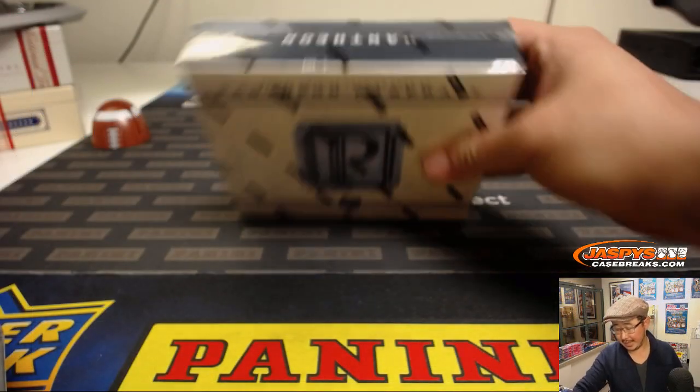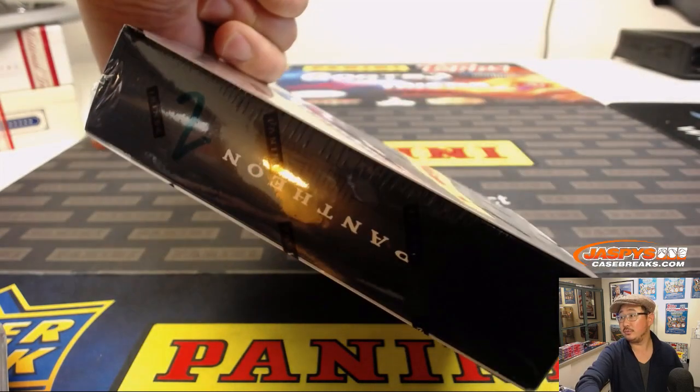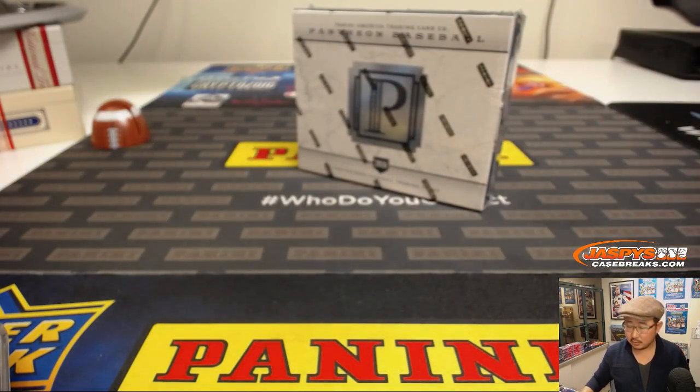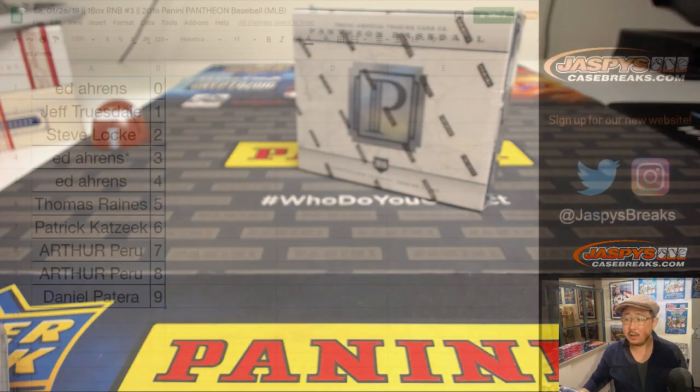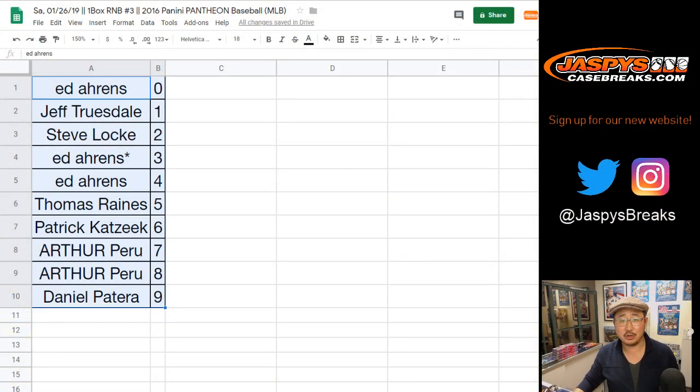There's the last box right here, box number two. We went out of order — four filled first, and then we're doing three. No one's trading in these number block breaks. Trade window closed.